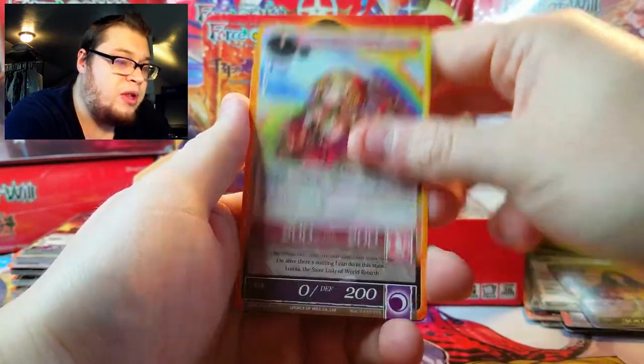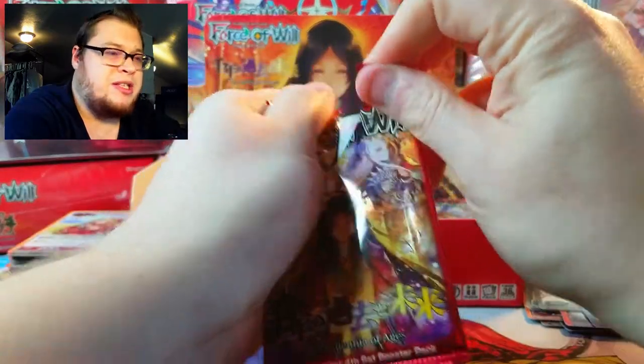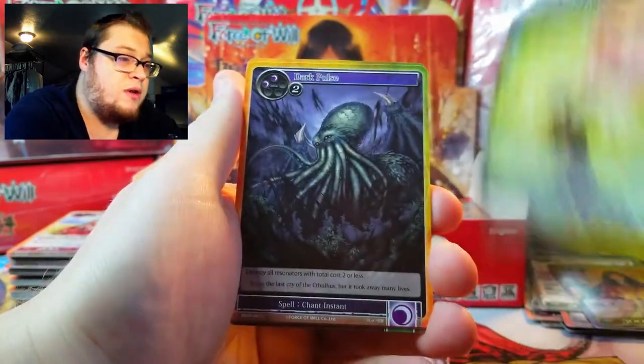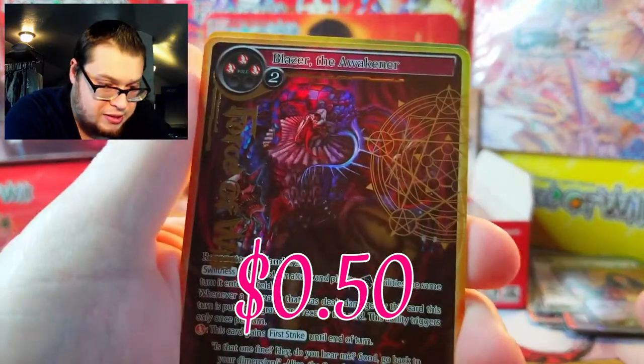And we've got Kaguya the Tale of the Bamboo Cutter — look at that, great card, great foil! Little Red Hope of Millennia — there are some classic cards in this set for sure. It was all about the sellability though. Ghost Flame, Wind of Gods, Dark Pulse again.